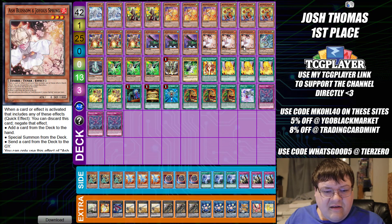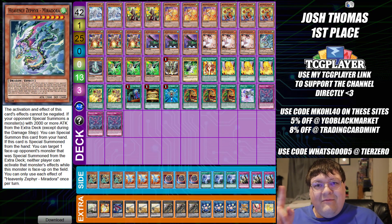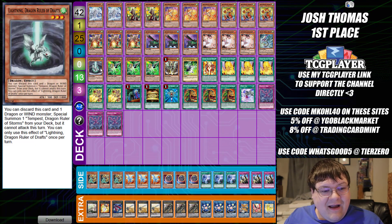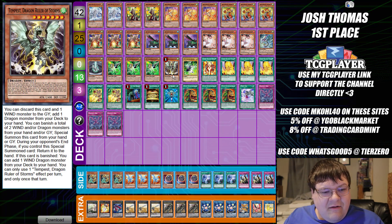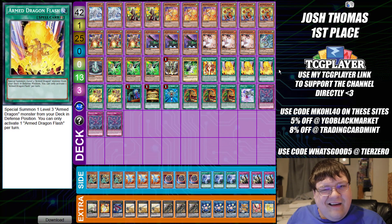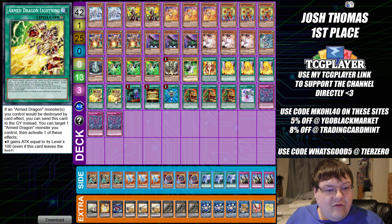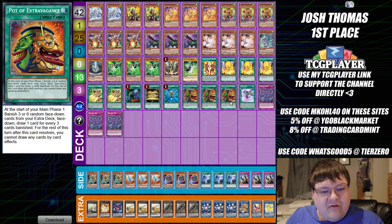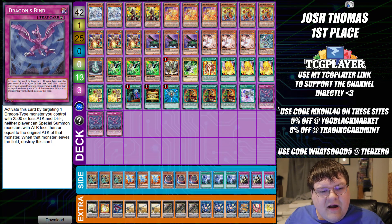We also have triple copies of Ash Blossom and we need some defense hand traps — that's one Miradora. I don't know how often that came up for Josh, but when I saw it on the list I was like, you mad lad. We have one copy of Lightning, triple copies of Gamma, one copy of Tempest, one copy of Driver, one copy of the Blitz, triple copies of Emergency Teleport — which is really good — two copies of Armed Dragon Lightning, one Called by the Grave, one Gold Sarc, one Monster Reborn, triple Pot of Extravagance because we're going to need that draw power, one White Veil, and triple copies of Dragon's Bind. This seems really gimmicky but honestly, if you can execute it, you're going to stun your opponent out.